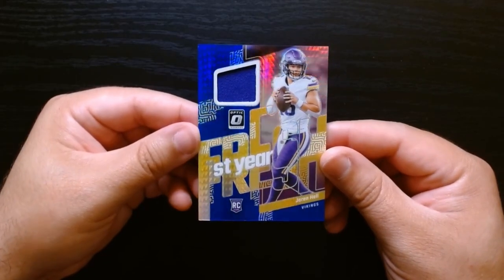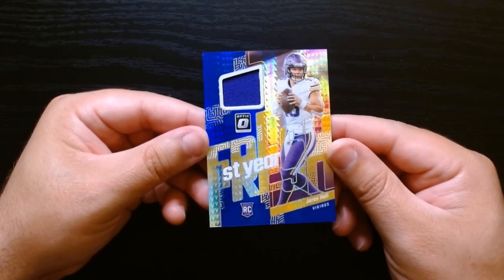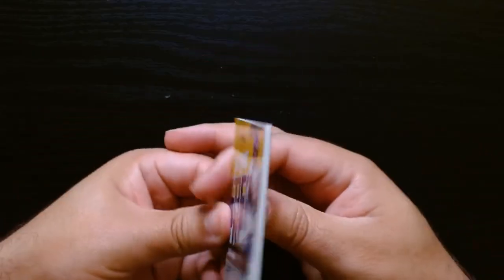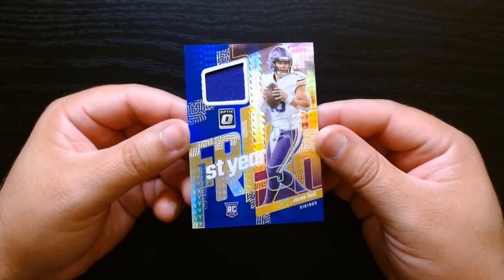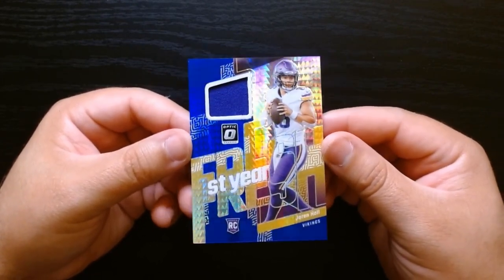And what is this — a mem! We got a Viking. What the hell — who is this? Jaren Hall! A Jaren Hall mem — well, at least it's purple, which I will take. First year, first year, but he ain't even gonna play. They got Sam Darnold and they drafted JJ McCarthy, so he's been relegated to third in the depth chart if he doesn't get sent elsewhere. But hey, we got a mem, we got something!